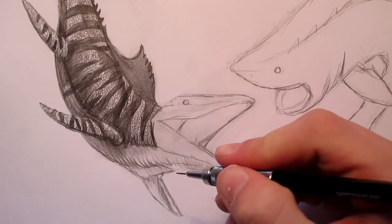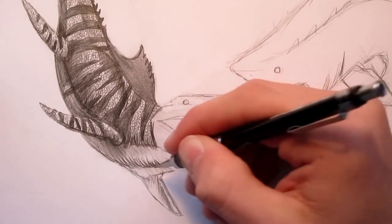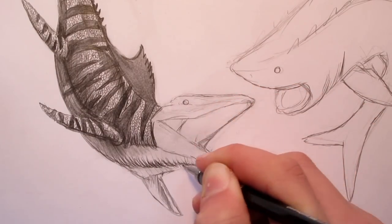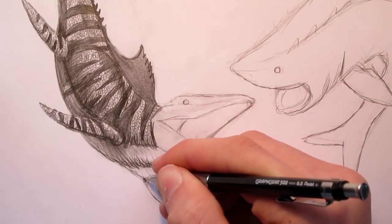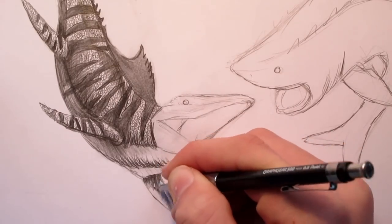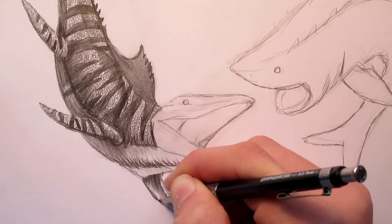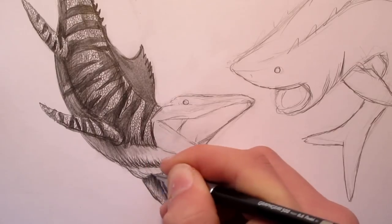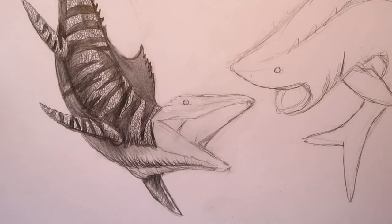Now that we've finished the scales, we're going to move on to the head — the most exciting part. We're going to add all those nice teeth and stuff. First I'm going to put a little more refinement into the neck. This is the mid part of the neck — you want to have nice curved lines to give it a 3D look. We've got to shade in this flipper over here, nice and dark when it's close to the body, getting lighter as you go out further. You can add a little bit of scales here.